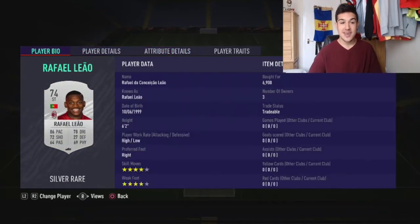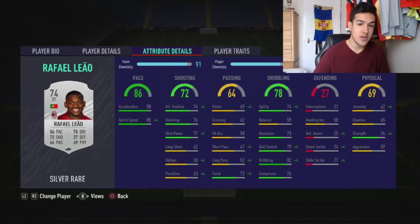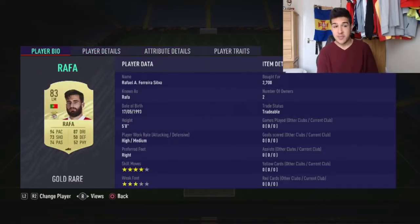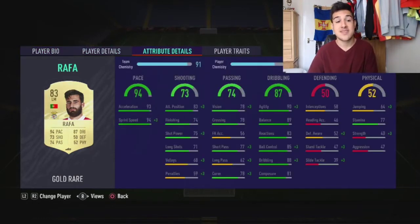Up top, surprisingly we've got a silver card striker — four-star skill moves, four-star weak foot, 86 pace, 78 dribbling, 72 shooting, 69 physical. He'll cost you 7,000 coins and he is OP. Obviously if you can afford Ronaldo go for Ronaldo, but for a 50k squad Rafa Leal is probably one of the best strikers you'll get. He gets the chemistry links: 76 strength, 88 acceleration, 85 sprint speed, four-star skill and weak foot. At left mid we've got Rafa — 94 pace, 87 dribbling, 73 shooting, 74 passing, four-star skill moves, freestyle weak foot, high/medium work rates.